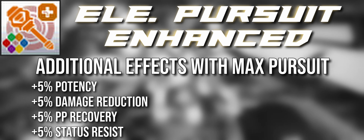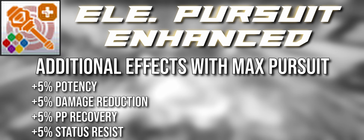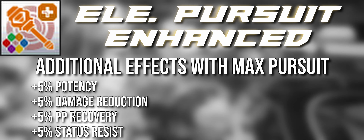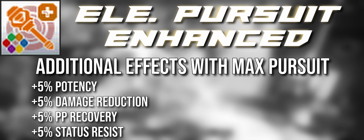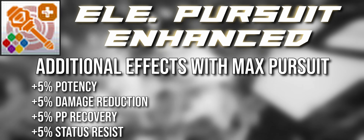So how do we improve that? The first proposal I call Enhanced Pursuit: while the Element Pursuit meter is filled, you gain additional effects. Those effects enhance Shift the Bond — so when you have a full meter, you get 5% potency, 5% damage reduction, 5% PP recovery, and 5% status resist.